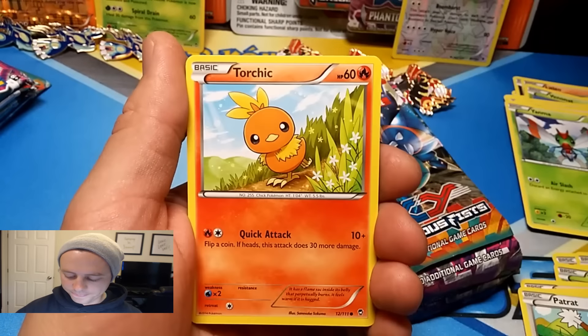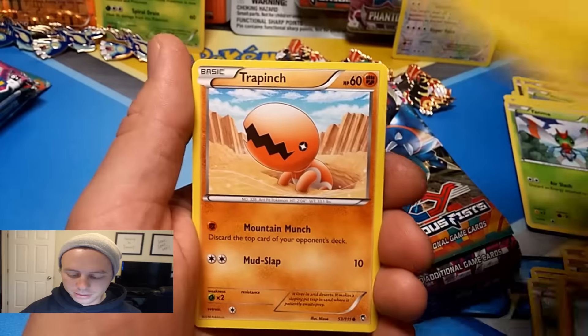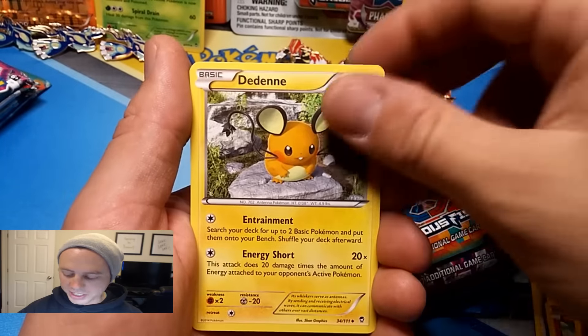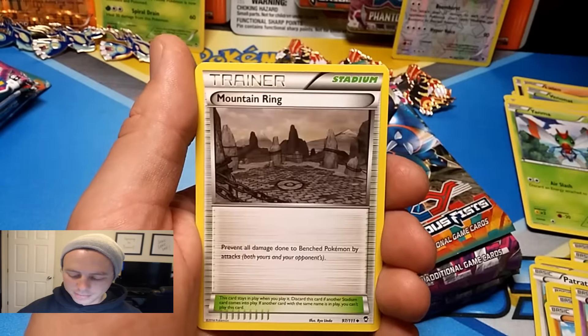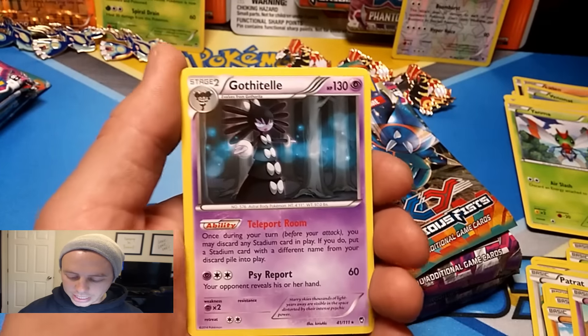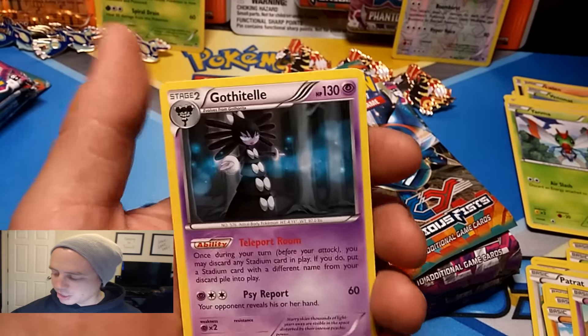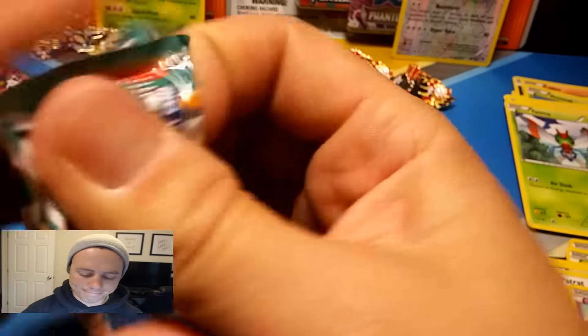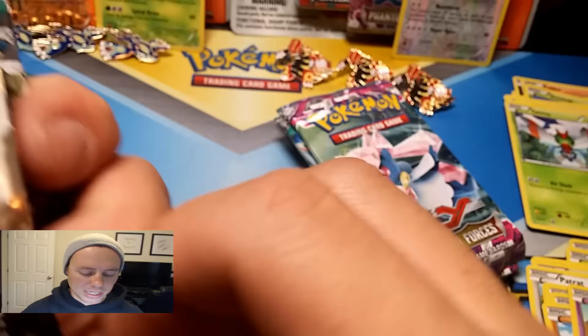Second Groudon pack: Clefairy, Torchic, Minun, Trapinch, Golurk, Dedenne, Hitmonchan, Mountain Ring, Patrat reverse holo, and a Gothitelle — just a regular rare from Groudonski.